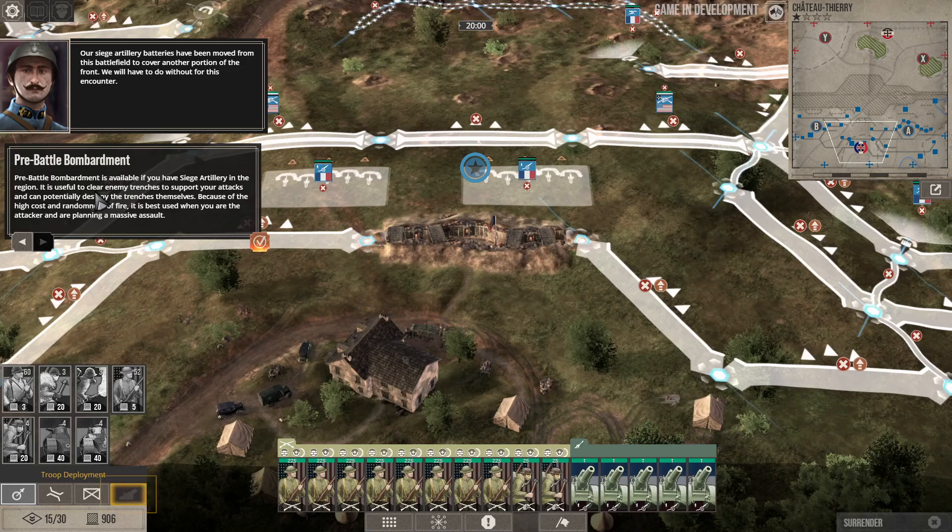Pre-battle bombardment is available if you have siege artillery in the region. It is useful to clear enemy trenches to support your attack and potentially destroy the trenches themselves. Because of the high cost and randomness of fire, it is best used when you are the attacker and are planning a massive assault.